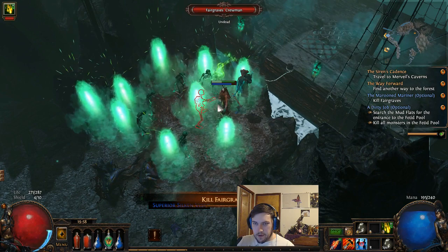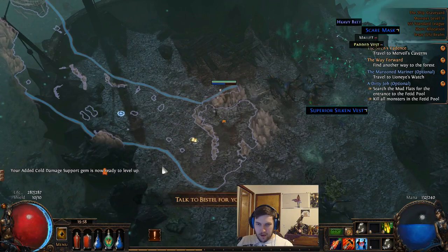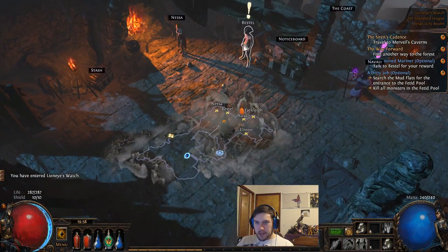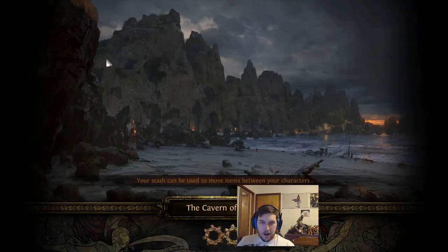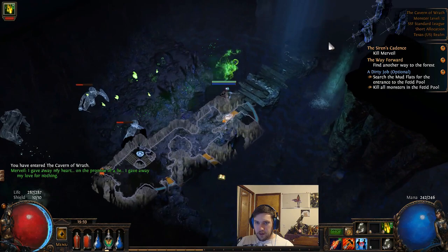We spam him with our skills and finish the quest. We can grab our skill point — Bestel gives us a lot of skill points, all of them except for the grandaddy crab fight basically. We're going to use that point to keep going towards the shadow start on the passive tree, and off we go to Murveil's Cavern.